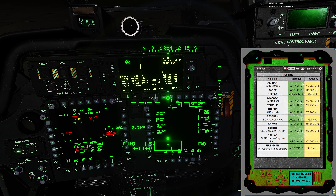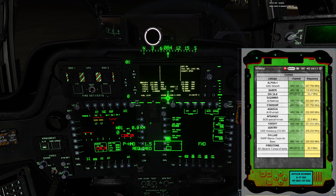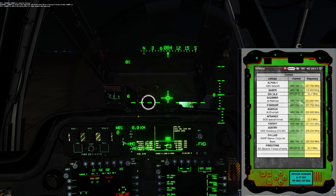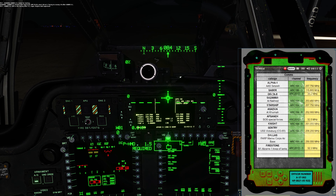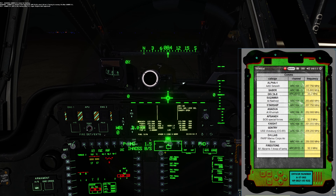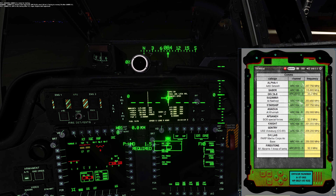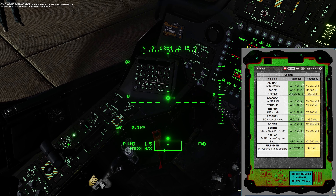Hello everyone and welcome to mission 4 of the MAD campaign for the Apache in DCS World. This mission is entitled Preventative Blow. The background story is that insurgents from the previous video have managed to seize a hilltop that directly overlooks our airfield, so our little flight is being scrambled to take care of them. They are located within a weather observation station at the very top of the mountain, with a complicating factor that there are hostages within the building.